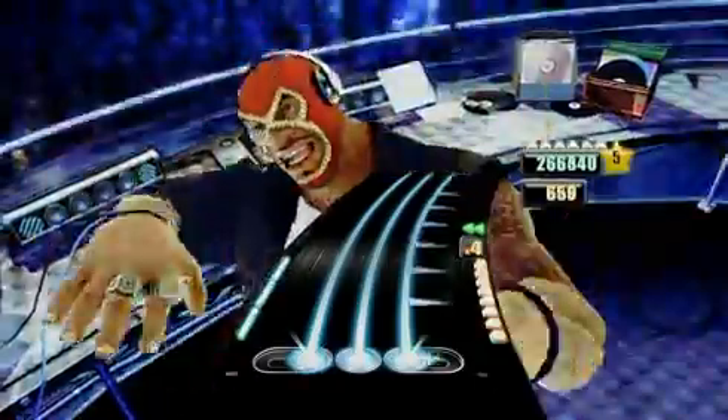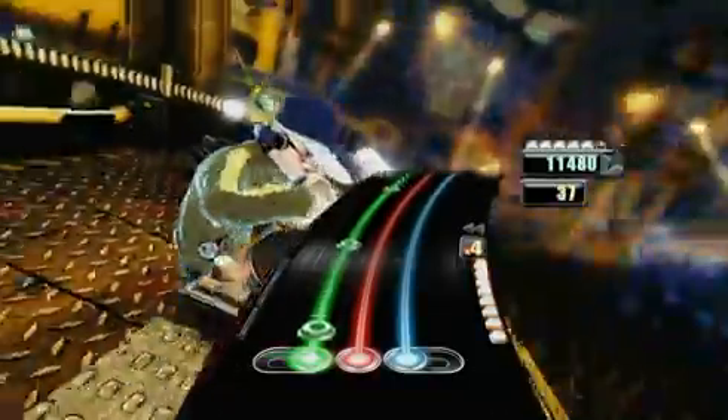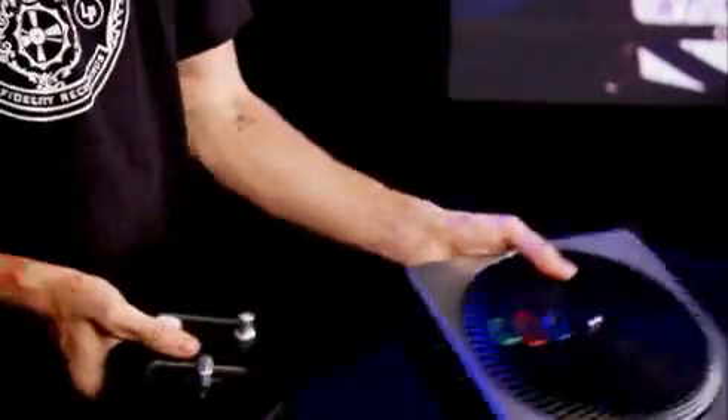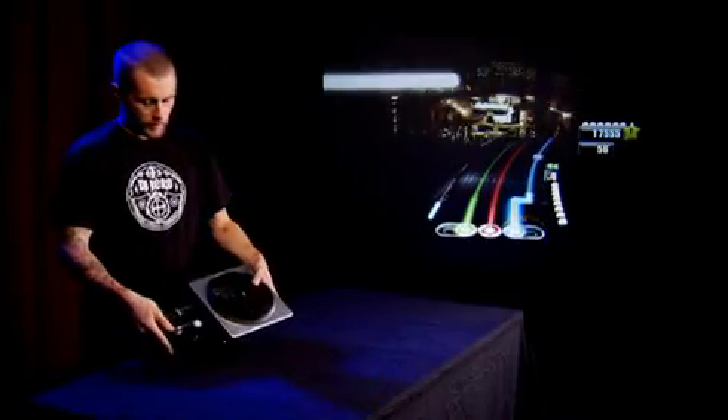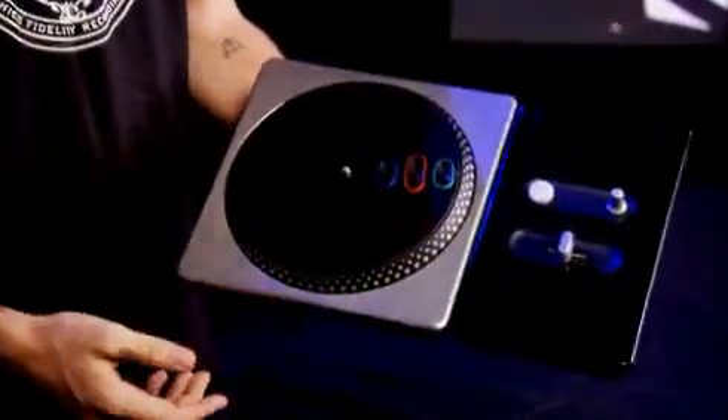One of the final big pieces of innovation is we wanted players to be able to play this however they want. If they want to scratch with the buttons out here, they can — the game will pick up and adjust the highway to suit. Also you can flip the mixer out: unlock it, pull the two apart, clip that back together, lock it off, and we're now set up for left-handed play.